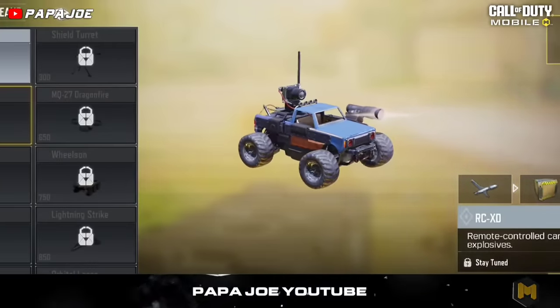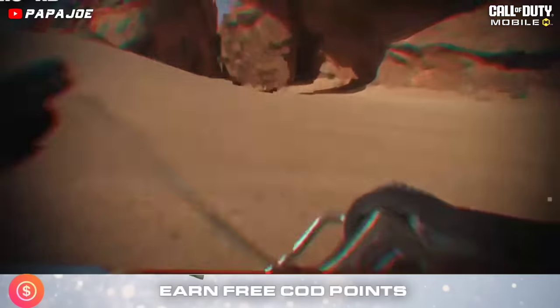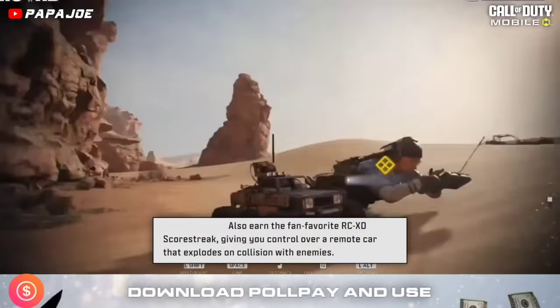For the new Season 4 Fools Gold, we can pick up the new RCXD Scorestreak on Tier 14 in the new Battle Pass for free. After activating the new Scorestreak, you are in control of a remote-controlled car that explodes when it collides with enemies.